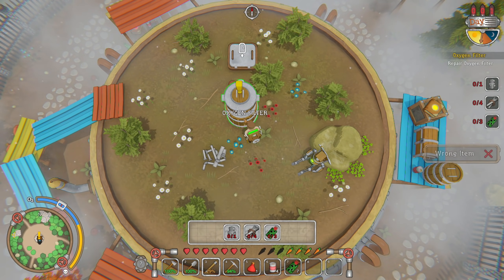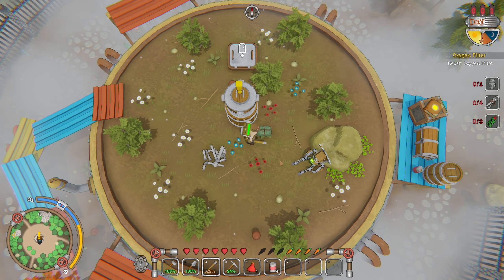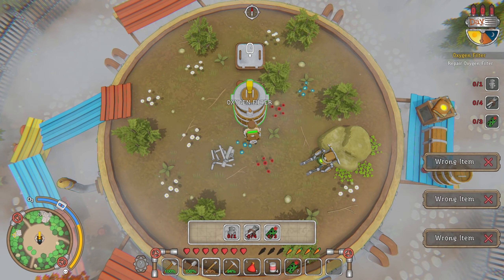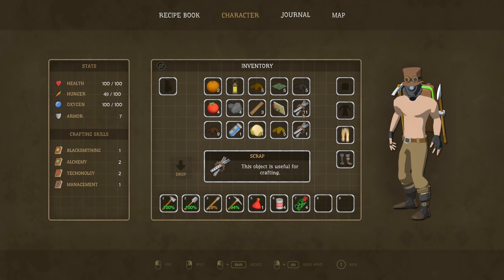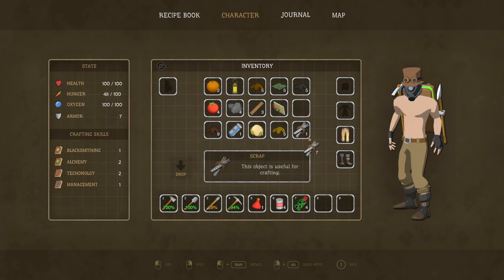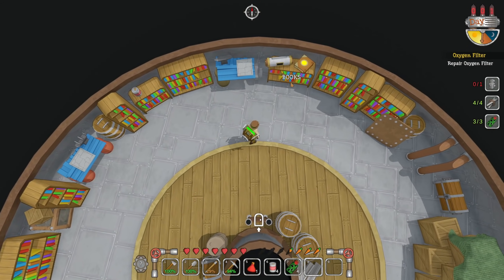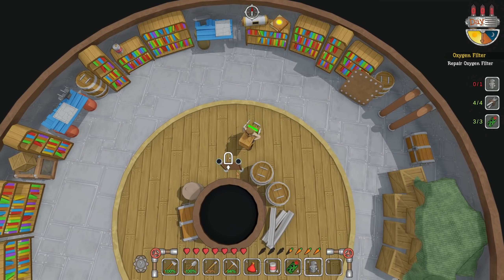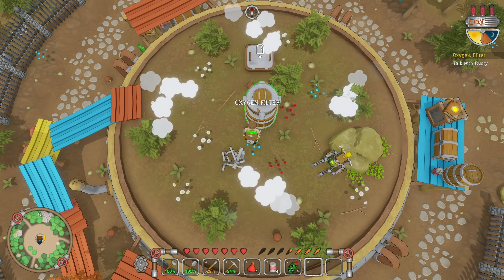How to repair: select the oxygen filter to view the required items, select the required items and click on the oxygen filter to add them. Add all items to fix the oxygen filter. We need scrap electronics. Okay, there's those. We need some scrap and an engine. Let's combine those. The small engine — I think that's down here somewhere. Let's look at these chests. There you are! Small engine. My gosh, we've done it — look at it filtering the oxygen! It's amazing what we have done.